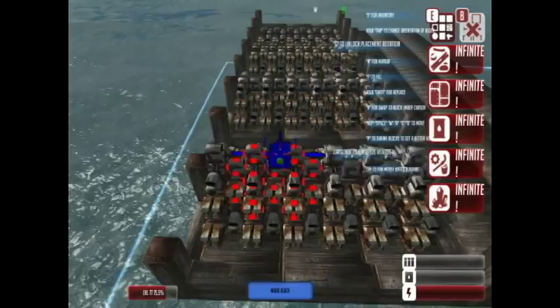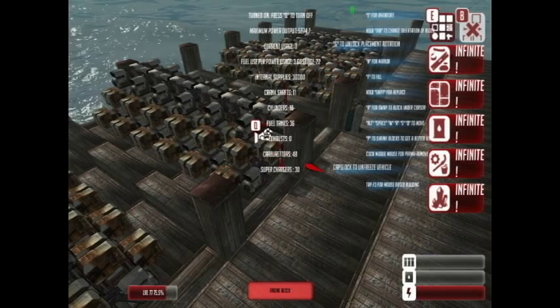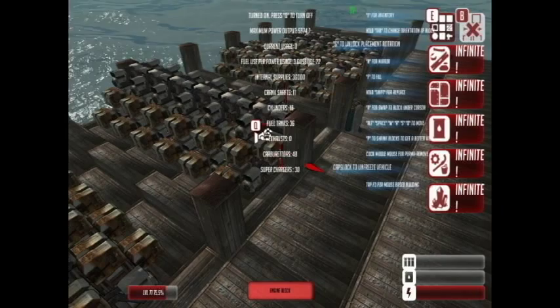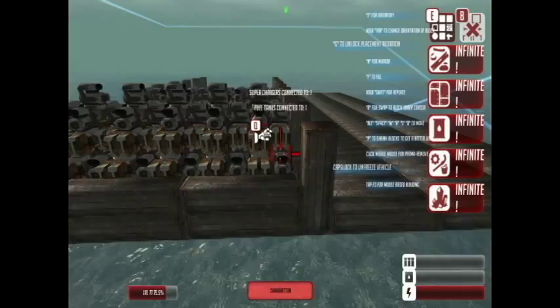If you didn't want to have the superchargers on there and wanted to save a bit of space, you can go with this alternative design. It's still quite powerful at 5,874 and it's still got quite good fuel efficiency at 3.6 to the power of 22. But obviously it's not as powerful as the big one.